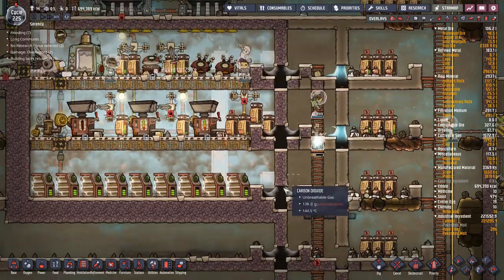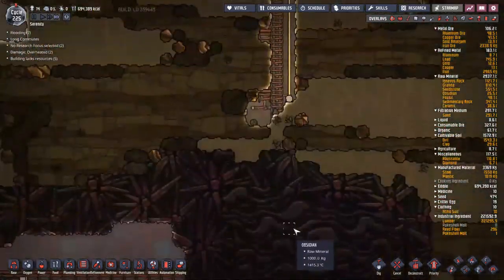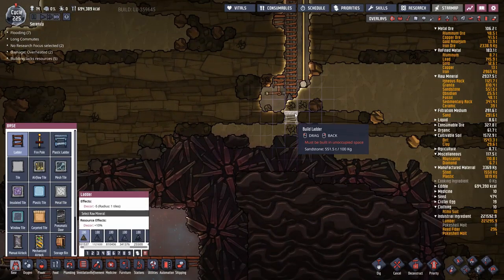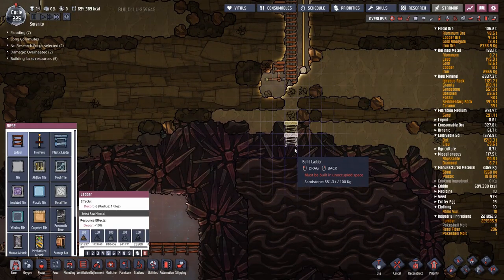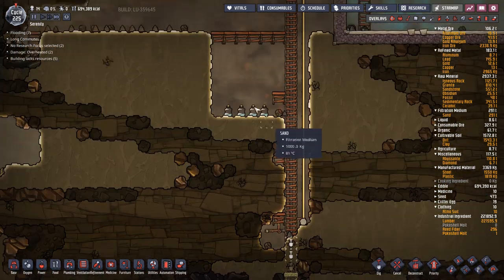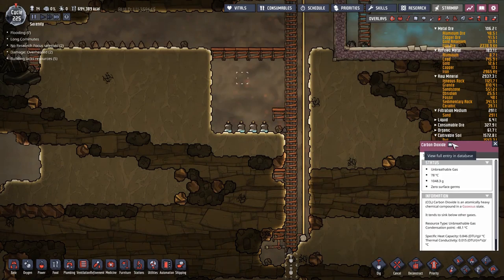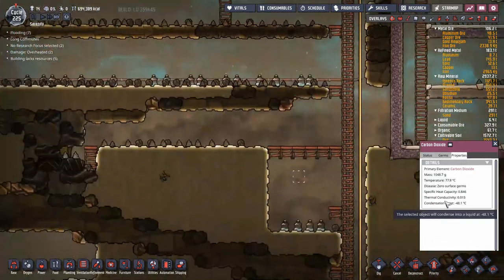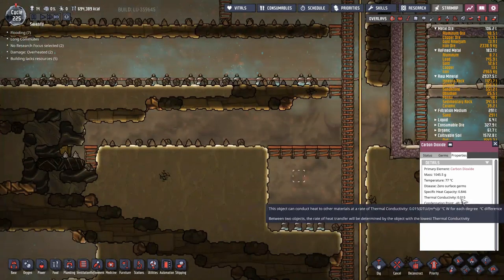Since those ceramic tiles are in place, it's going to be time to tackle this and see if we can turn this obsidian into something useful. And another great thing - this whole area is full of carbon dioxide, which has terrible thermal conductivity. The conductivity on that is 0.015, so hopefully the heat won't transfer too well. I don't want my duplicants bathing in 1400 degrees C gas - that will scald them even through the atmosuits.